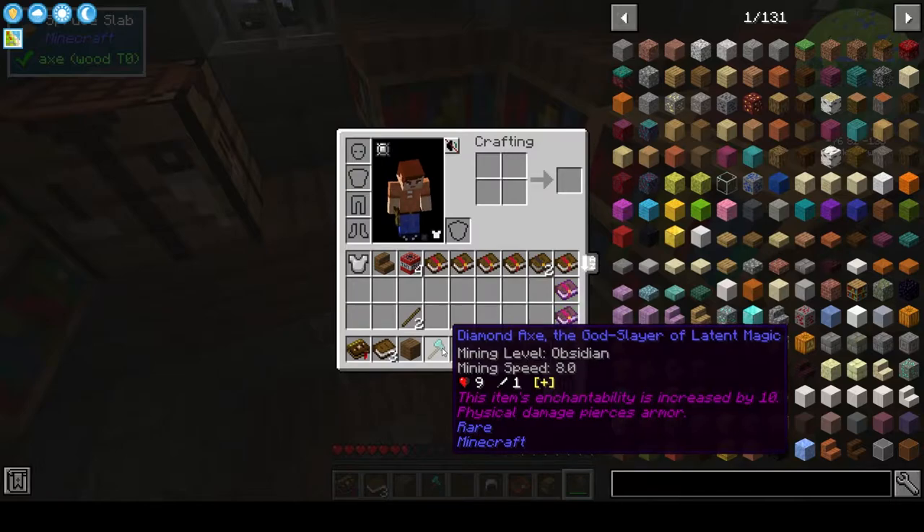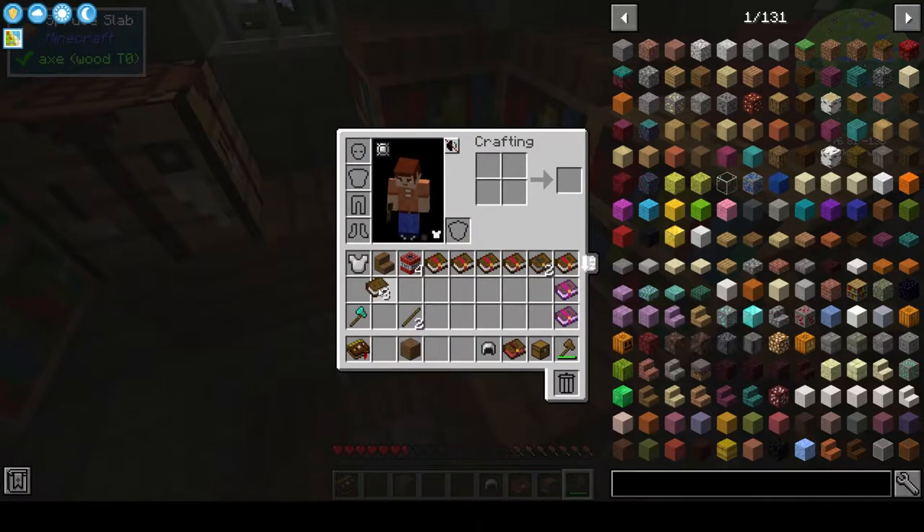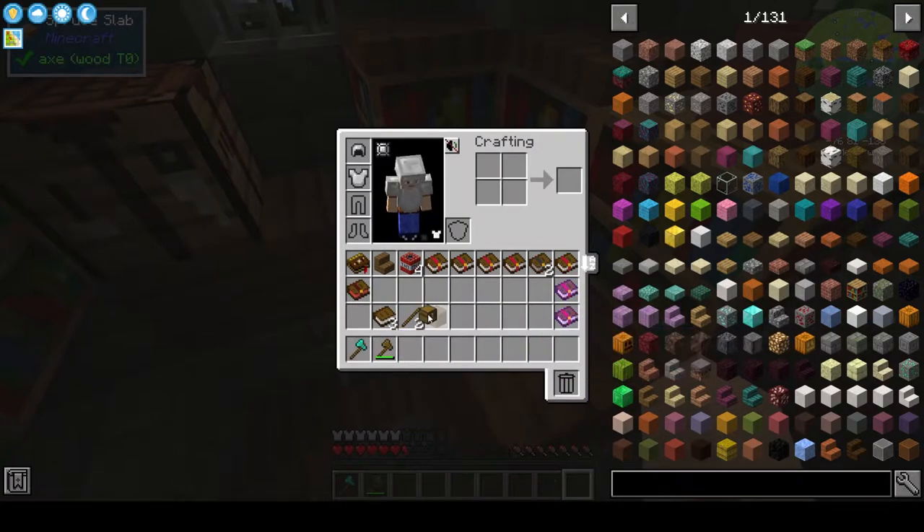A Diamond Axe — the God Slayer of Leighton Magic. Signs Enchantability is increased by 10. Cool, I'll take that — that's nice. Books. Astral Sorcery — I don't mind Astral Sorcery so much. Armor — I'll take that too. So we've got these things and I've got a Trap Chest. I'll take the Crafting Bench.